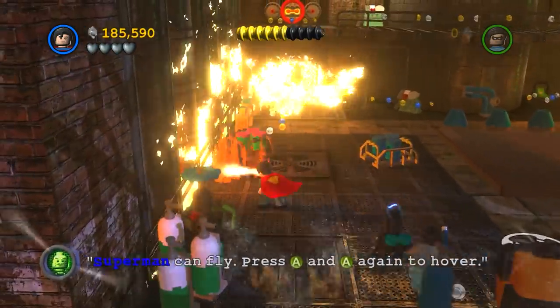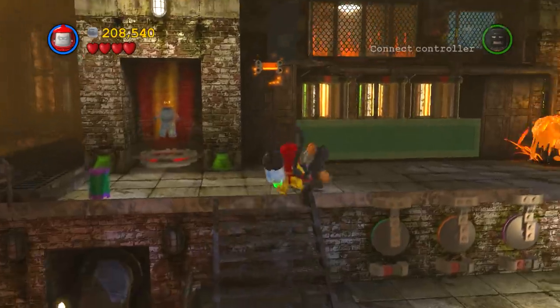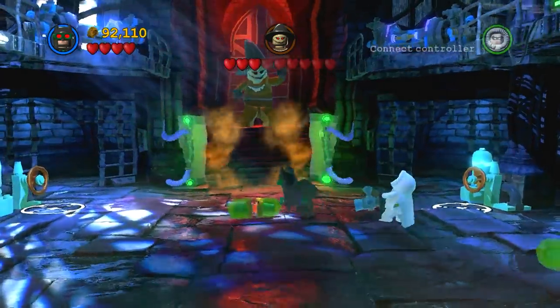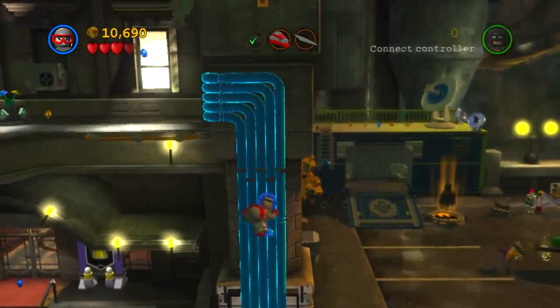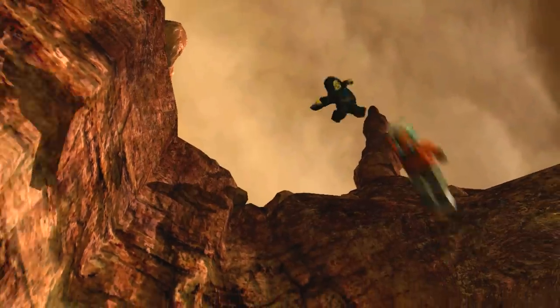I don't think Ace Chemicals is a terrible level in terms of level design - it just goes on for too long. If this level were cut down in half I would be perfectly fine with it. Another thing is it's literally the third level in the game, which gets even more annoying. You've played through the first two levels and then you get hit by this massive truck as you've got to plow through an hour to do one single level - and that's a long time in a Lego game, especially for kids.